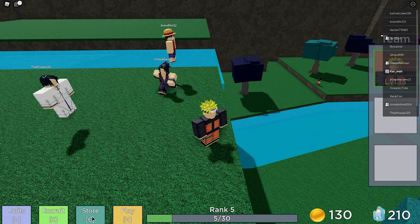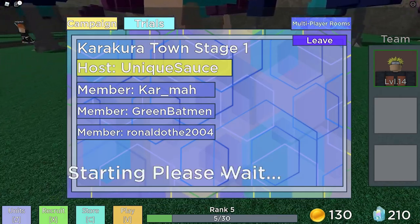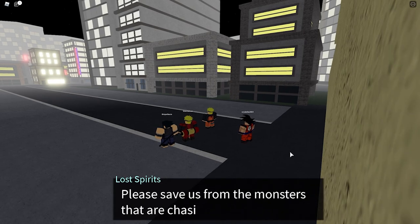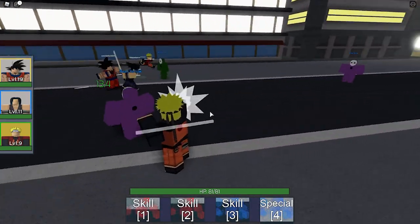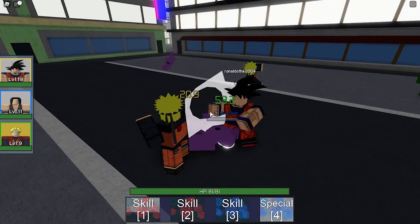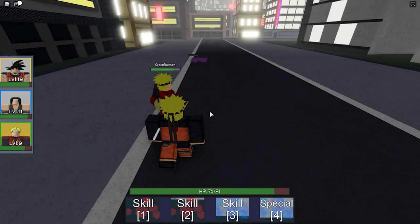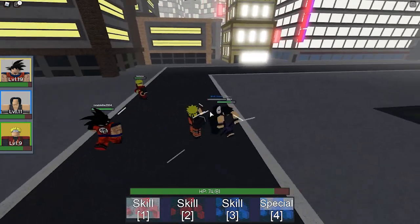I'm rank five now so we can actually do the trials. The Karakura area looks pretty nice — the buildings are decent. We're fighting Hollows now! Shikamaru jutsu — 20 damage. They do a bit of damage, not too much though. I don't like how the camera shifts when you use a skill, it's kind of whack.